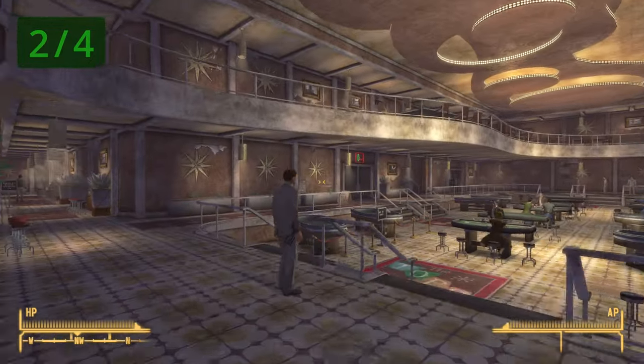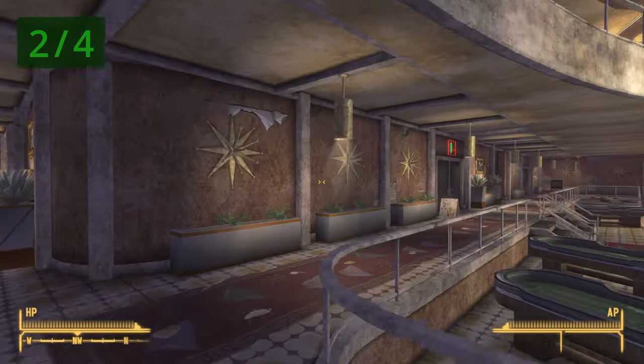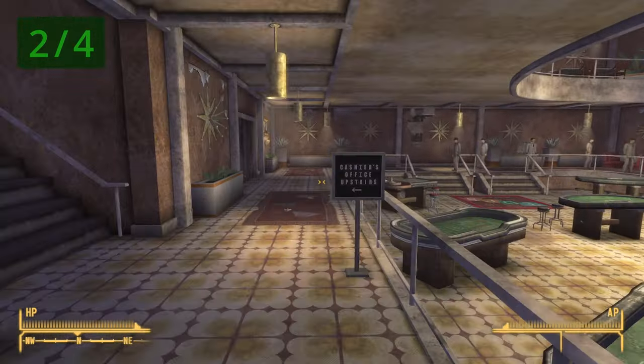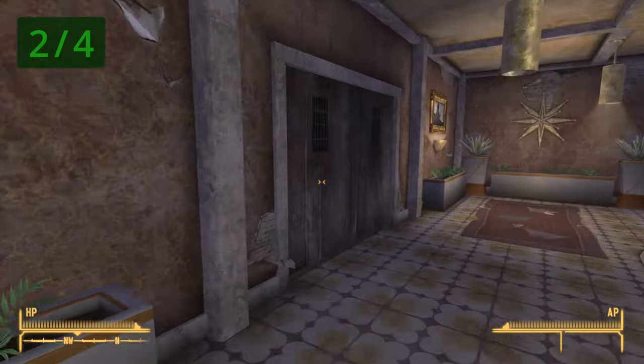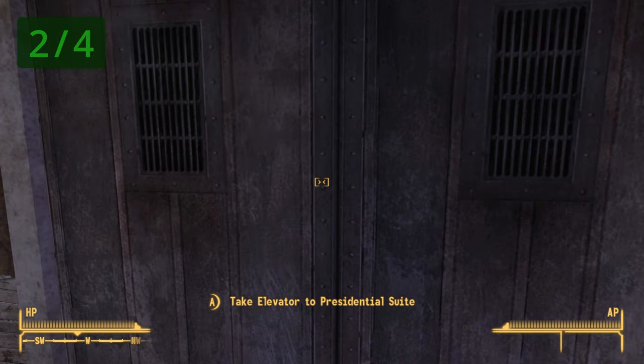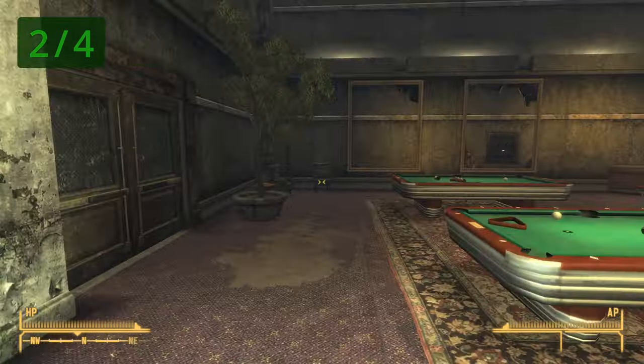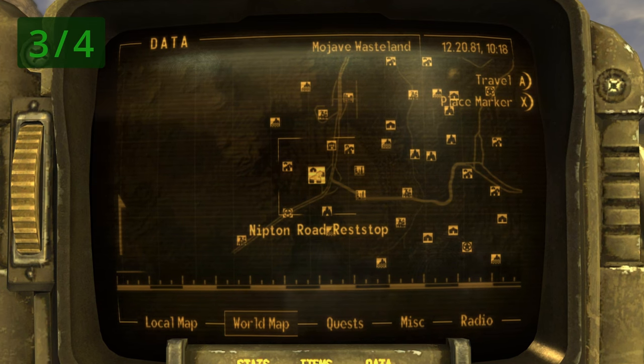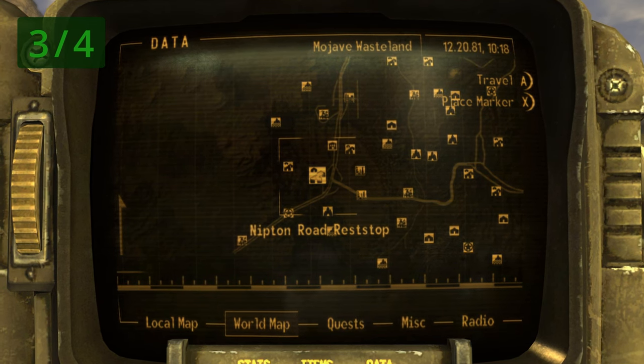On the assumption you've already spoken to Benny, go ahead down this path to the Presidential Suite. Once inside, if you look to your left next to this chair, you will find another copy of the Pugilism Illustrated book.